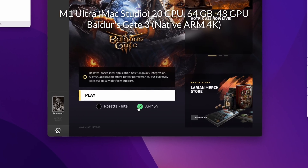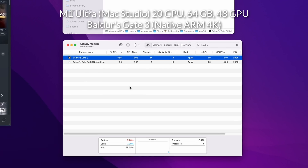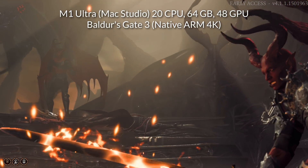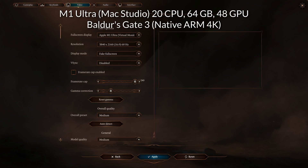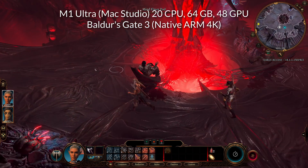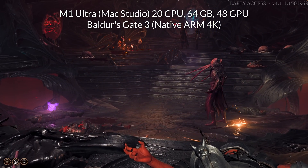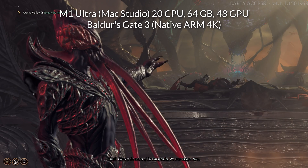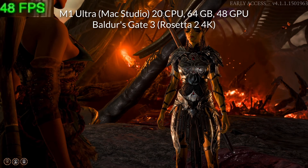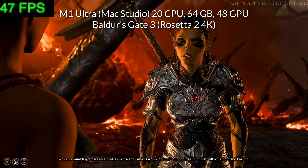Next up is Baldur's Gate 3. This is actually the only game in this list which has a native ARM version, meaning it has been optimized for the M1 Apple Silicon chip. The other games listed so far use the Rosetta 2 translation layer, which often incurs a performance hit. Here we're running Baldur's Gate 3 on the medium graphics preset at 4K. One issue is that I can't display the on-screen frame rate because the ARM build isn't able to launch the Steam overlay. However, I can boot up the Intel Rosetta 2 version which shows a frame rate counter in the top left, and I can confirm that the ARM version does run better than the Rosetta 2 version.